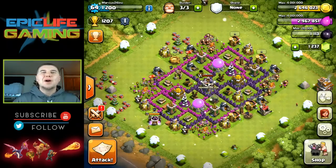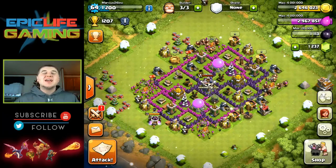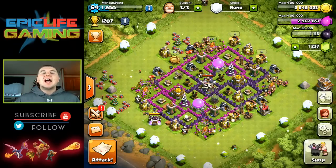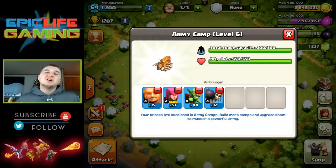Hey, what's up guys? I'm Marcus with EpicLiveGaming. Thank you guys for coming back for another video. Today I have a farming strategy for you guys for my Town Hall 7 base. I call it the GAWB with Wallbreaker strategy — Giant, Archer, Goblins with the Wallbreakers.